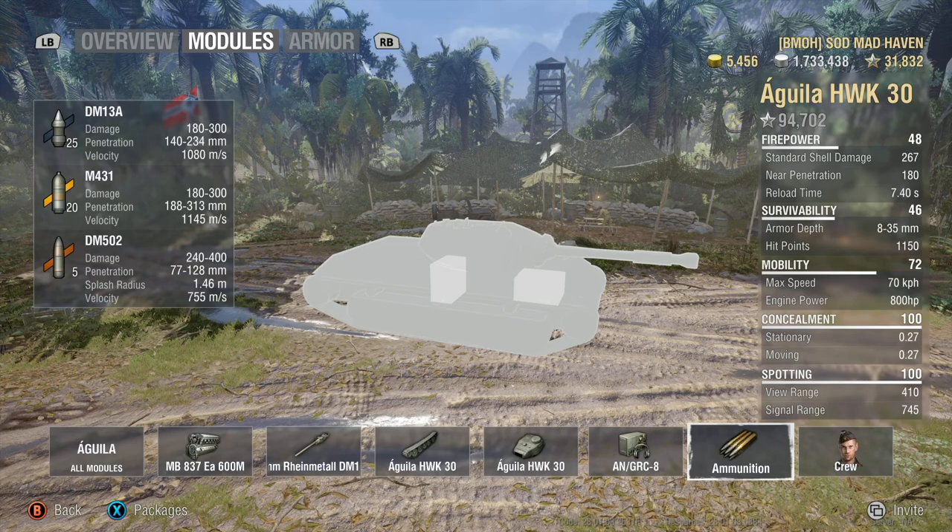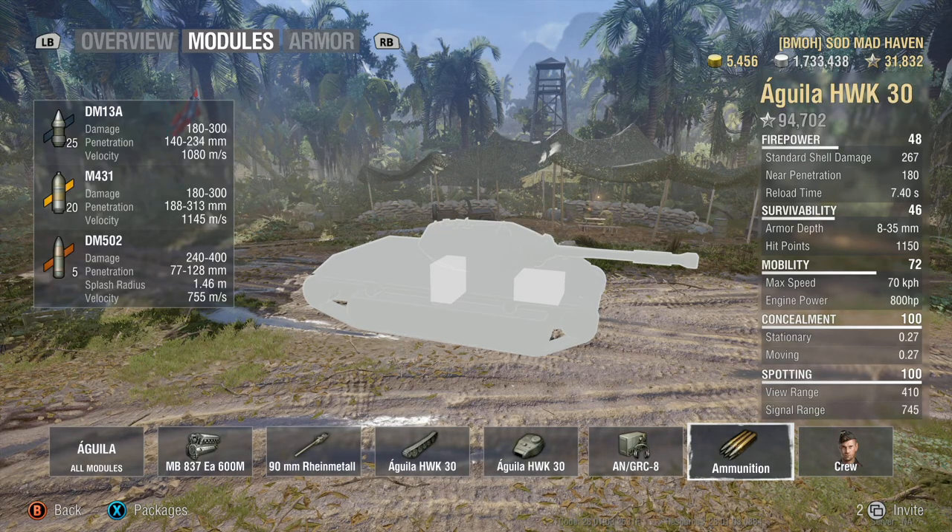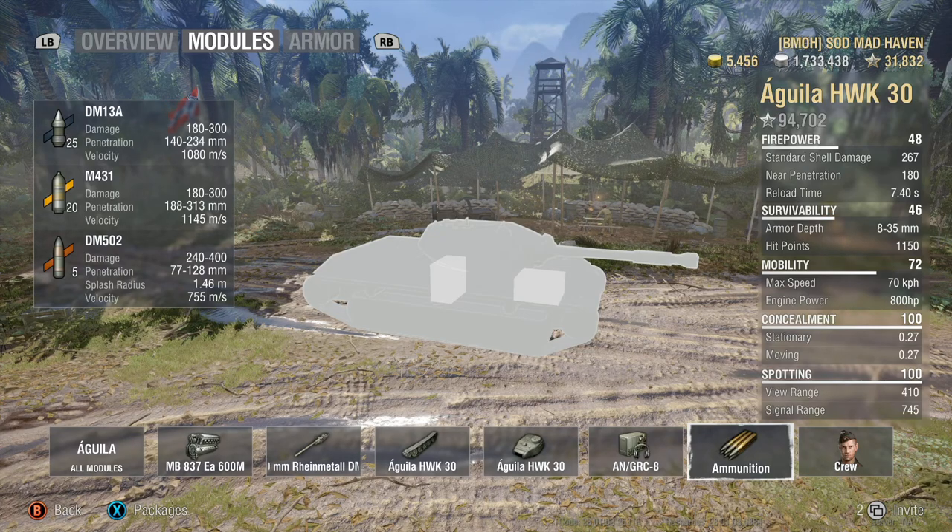The ammunition: your standard APCR rounds travel at 1080 meters per second. Your HEAT rounds actually travel faster than the APCR and have 250 millimeters of armor penetration — fantastic. For a light tank to have 250mm of premium pen, you can be extremely aggressive running around the map. Your high explosives have 102 millimeters of penetration, so they work out a lot more like HESH than regular HE rounds. Traveling at 755 m/s they're a little slower, but if you plan your shots right, you can take out any light tank that decides to be aggressive against you, even if it's a Tier 10.